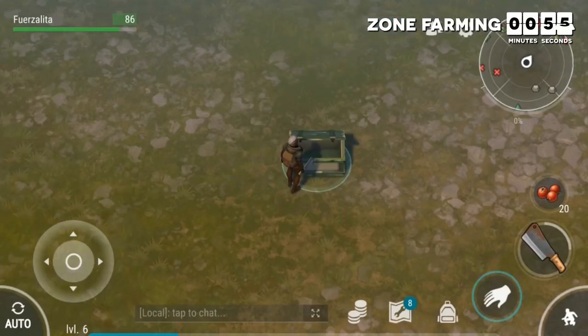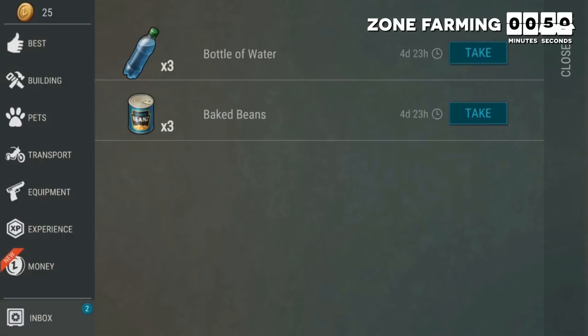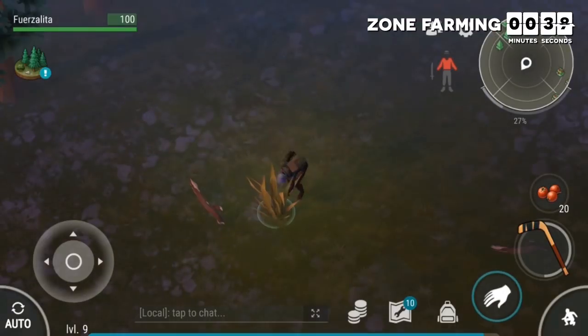Once you clear all the enemies, make a hatchet and pickaxe and put your character on auto. Auto is one of my favorite aspects of this game because it makes farming zones relaxing, but don't leave your phone completely unattended as AI players and occasional wolves or zombies will attack. Using berries is the most efficient way to heal, but they don't help your hunger and thirst much. You can often find beans and water in chests — every day at midnight Greenwich Mean Time, three canned beans and three water are added to your inbox.